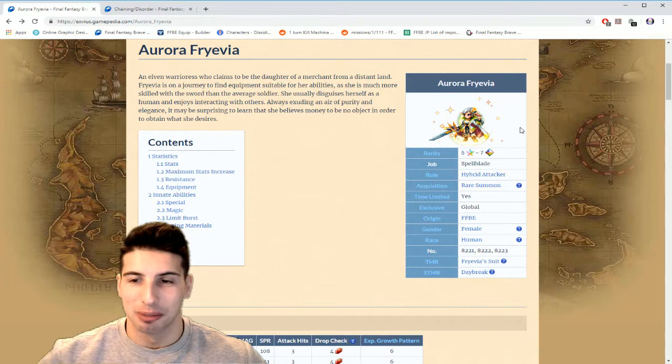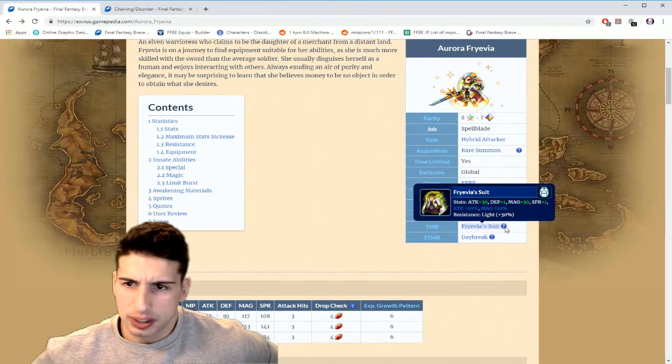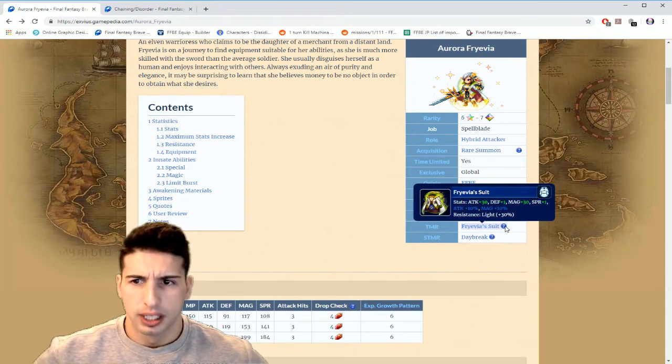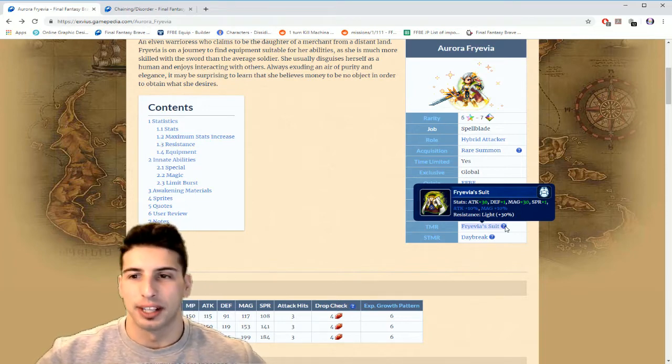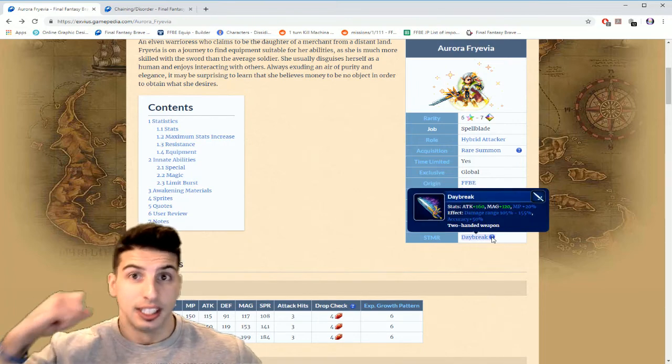We're gonna go over the Trust Master — the Frevia Suit — basically a clothing piece. Attack 30, Defense 1, Magic 30, Spirit 1, and Attack and Magic plus 10%. It also increases your Light resistance by 30%. That's the TMR.